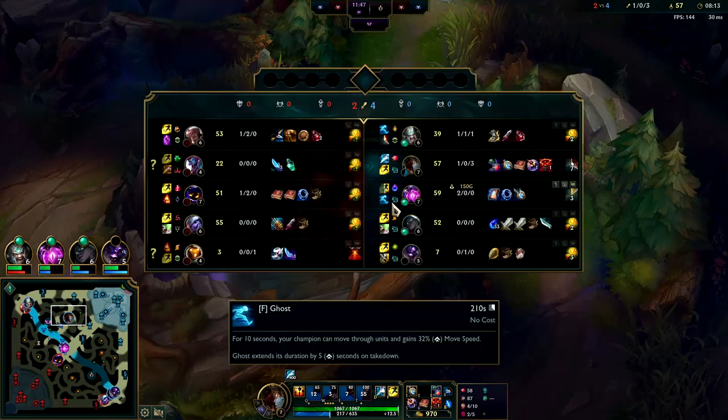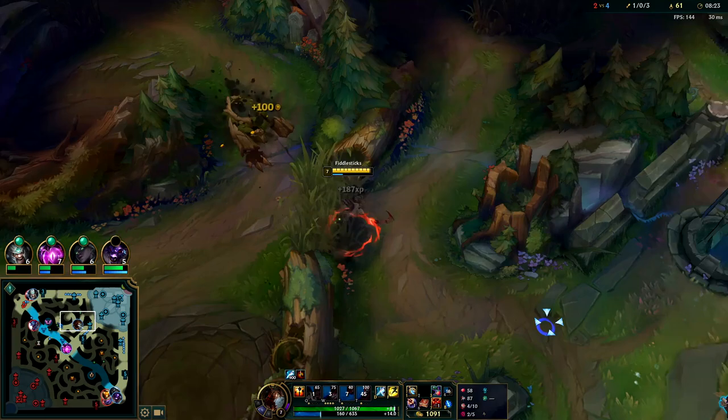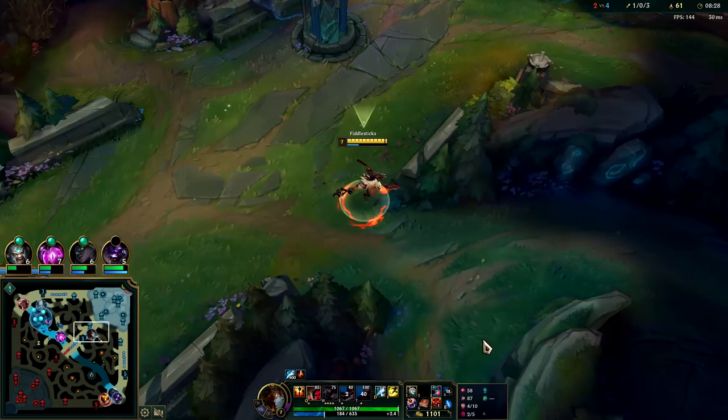I'll stay for my red buff real quick. The only reason I bothered to use my fear here is I have vision - so if the enemy jungler does come I'll see it coming. I also know where mid lane and top lane are right now on the mini-map, so using fear there is very low risk of retaliation - basically no downside and a little bit of upside.